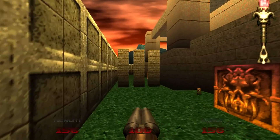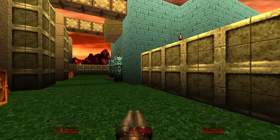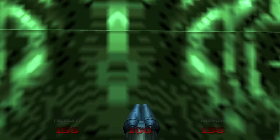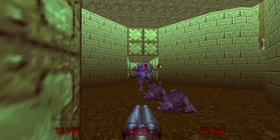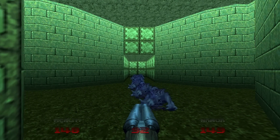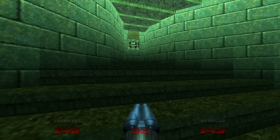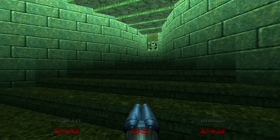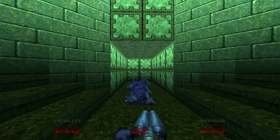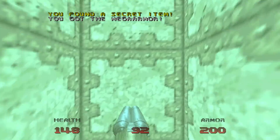We can't go to the back side of this area yet because of more pillars. So we'll go through the door for some nightmare imps. When you step in the room, the room changes and leads up to two switches.